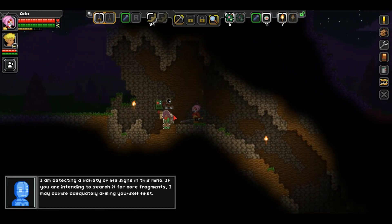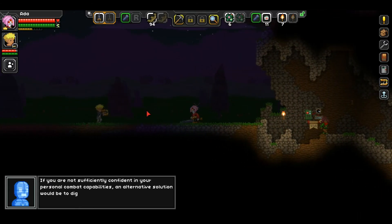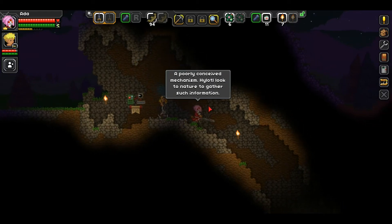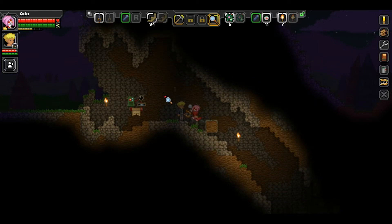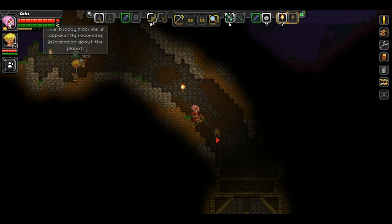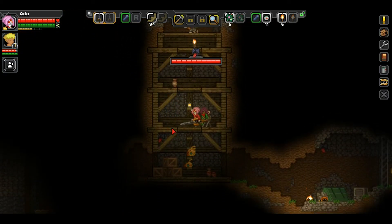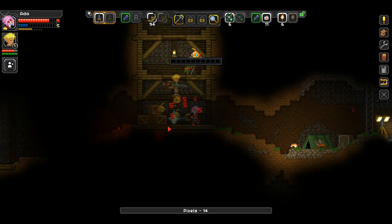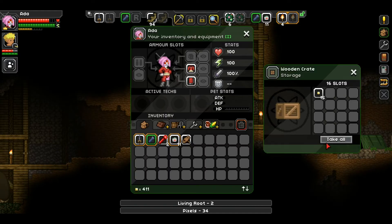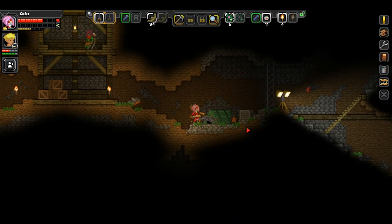It seems we discovered fire - well, we stole somebody's fire. There's a magnifying glass on your scroll bar - if you use that you can examine furniture and stuff. This shoddy machine apparently records information about the planet. If you see these jars and pots you break them and you get money - but also some hostiles may spawn. He's dead, can't hurt anyone anymore. I like those fancy flood lights - you can pick up anything!